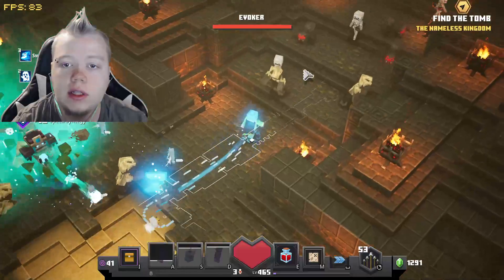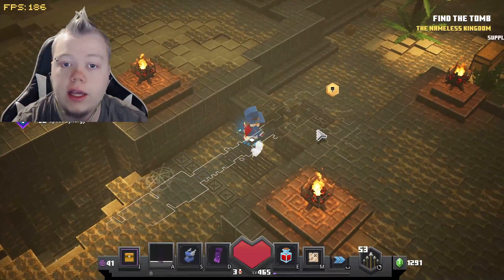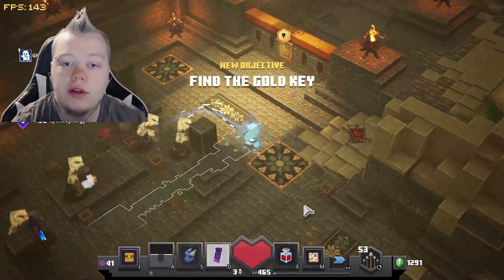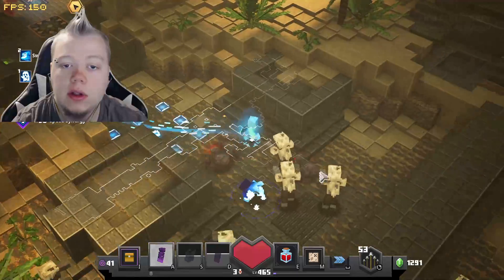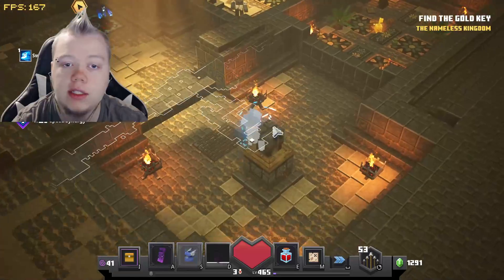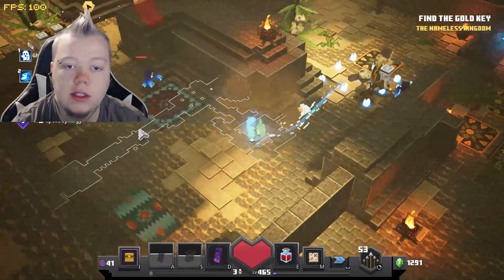That area I just passed right there sometimes splits off to the left, and if it does split off to the left, go take it because it's more than likely going to be an obsidian chest. I do recommend running all paths possible when you are speed running or going slow, because there are a few hidden obsidian chests that you can get that you won't even know are there until you run it yourself.